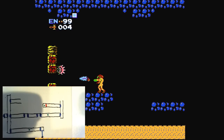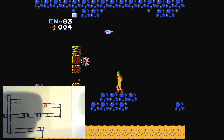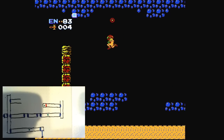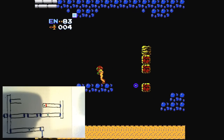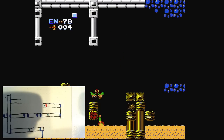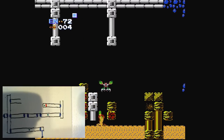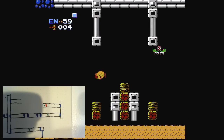I think we'll go on to Norfair now. I've got missiles, and bombs, and an energy tank — so why the heck not? If I were feeling really ambitious, I would try to go get the Varia Suit without the ice beam and the high jump, but that's really, really tedious to watch someone try to make those bomb jumps. So I'm not going to subject you to that. You're welcome. This is not going well.